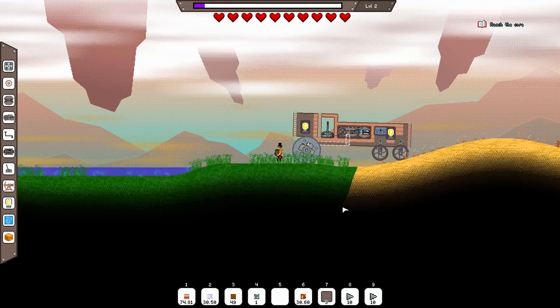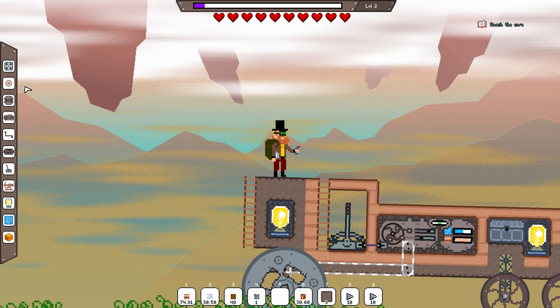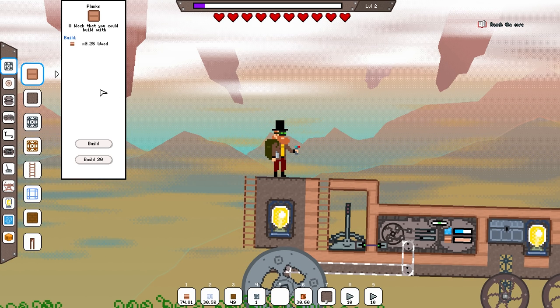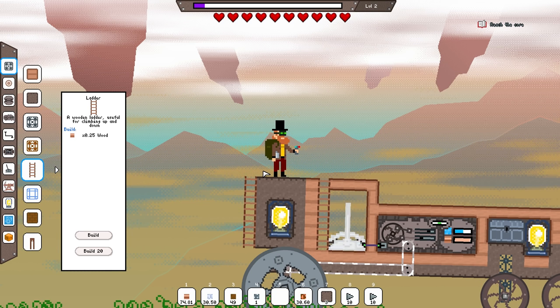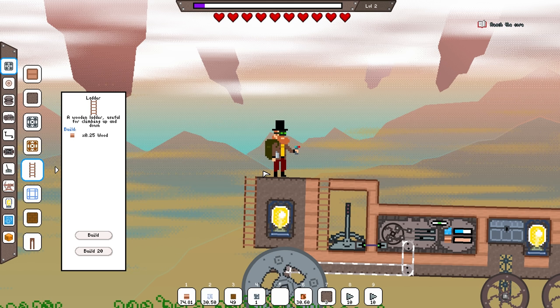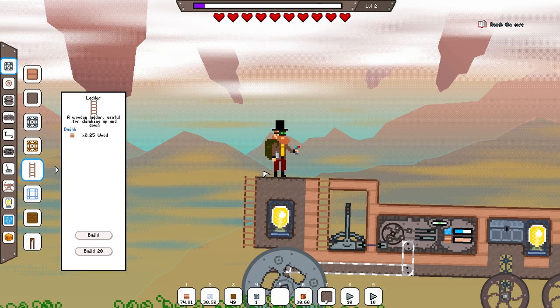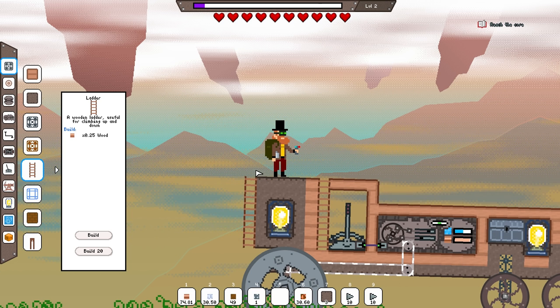And then on that side we'll have a ladder going down as well. I think that works out quite well. Six ladder points all the way down. Now the question is are we actually going to be in a position to use that properly? That was a little bit aggressive. Can we leap up to that ladder? We can it seems. Yep, yep. Getting a little bit janky but it kind of works. I think we might want to push the ladder down slightly.